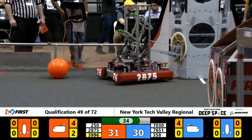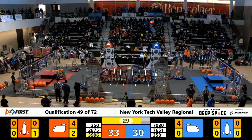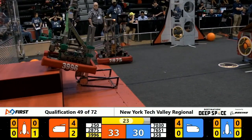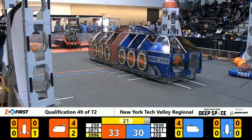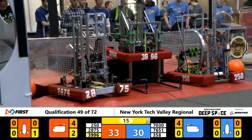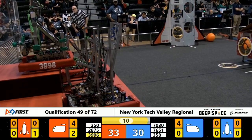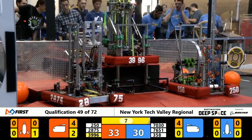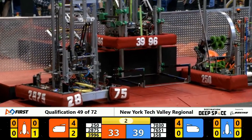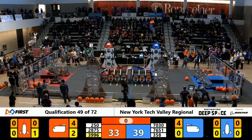Very close scores here, just 30 seconds left on the clock, 31 Red Alliance to 30 Blue. 3996 once again trying to climb to level three — it's had a few mishaps today so far, but this might be its chance to finally get up there. And there we go, Red Alliance level three climb successful! Blue Alliance all hands on deck. 3996 may have to see what the judges think about that final climb.